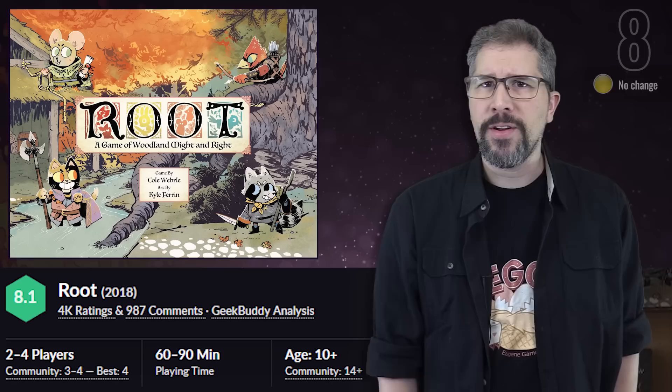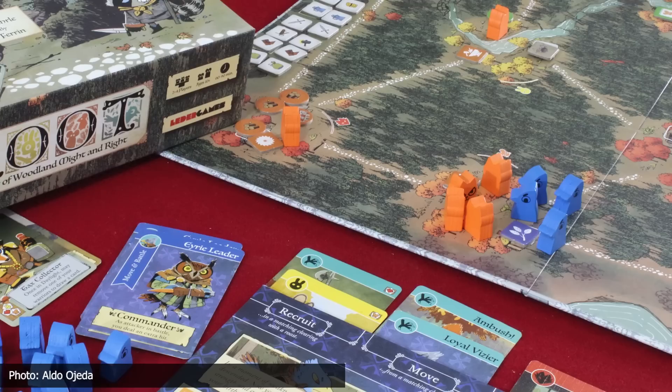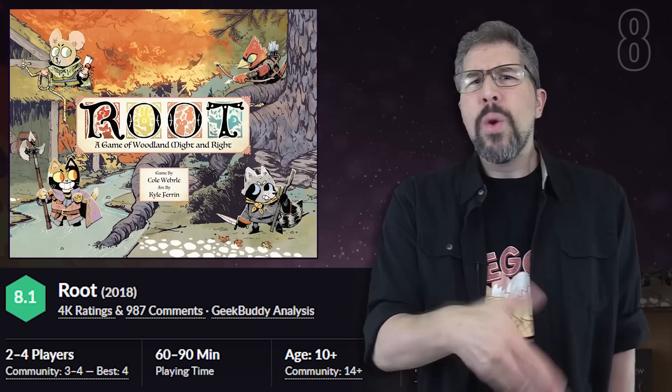Also retaining its position from last month is Root, which comes in once again at number eight on the countdown. Root, published by Leder Games, is a game in which various animal factions partake in adventure and war as they battle for control of a vast wilderness, driving the narrative with completely different objectives and play styles between each faction.